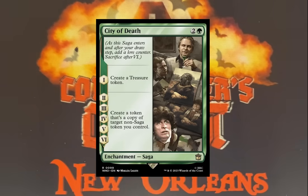Next is City of Death. Combined with Quantum Misalignment, this could also be a very powerful combination. It's a saga for one green and two. Chapter one: create a treasure token. The next chapters create a token that's a copy of target non-saga token you control. Paired with a card like Utvara Hellkite you could really go crazy, and also paired with Quantum Misalignment this card could really go crazy.